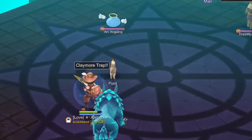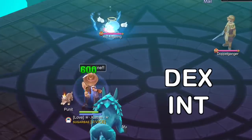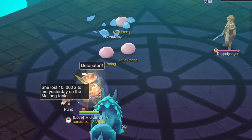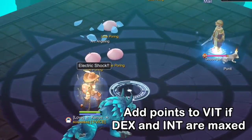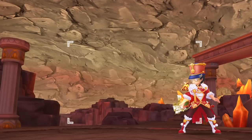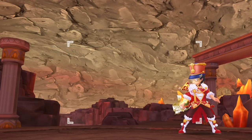Next, let's discuss the recommended stat distribution. Since the formula for trap damage computation only includes DEX and INT, we need to pump points on both attributes equally. If you have already maxed them out to 119, then just put the rest of the points on Vitality for survivability.